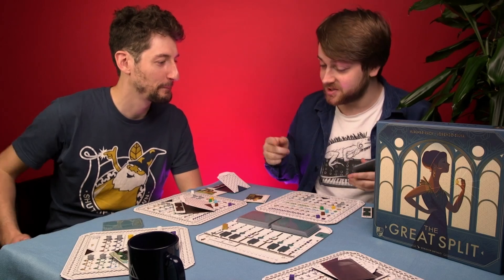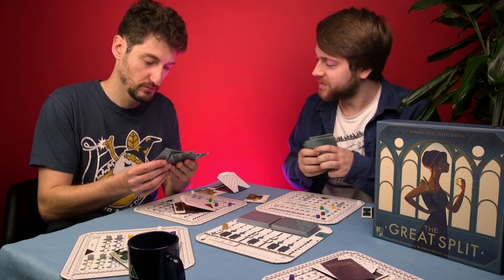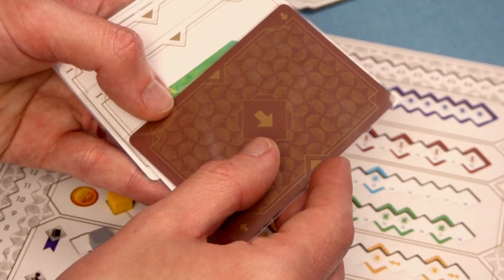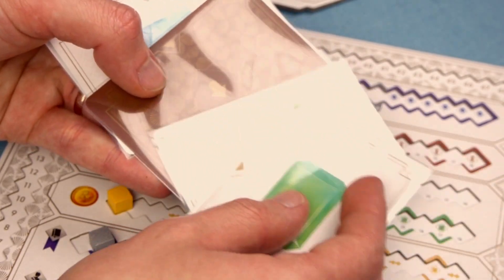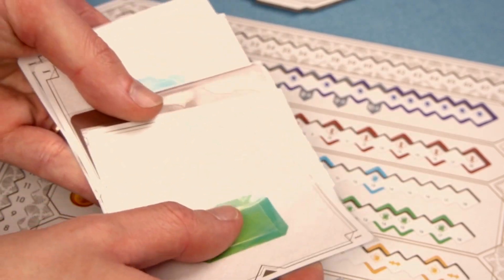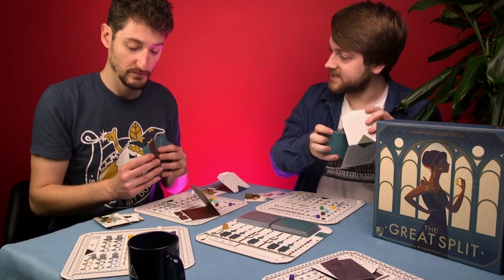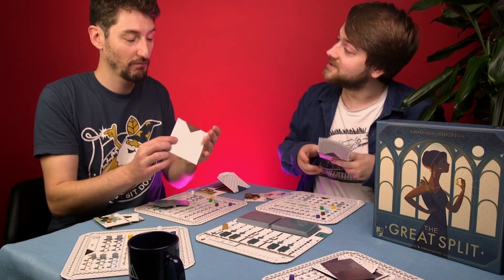The way this game works: first you get a card and add it to your hand. Then you create a split — you have one special card that slots into your hand to show other players how you'll split your hand in two. You might put it right in the middle, making a two and a two. You put those cards into your wallet and pass it politely to the player on your left.